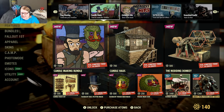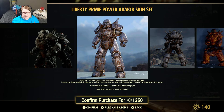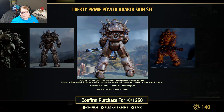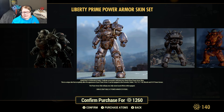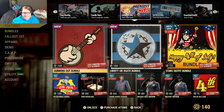The Liberty Prime power armor skin is 1260 atoms. This is a unique skin that completely alters the appearance of your power armor. It can be equipped on the excavator, Raider, T45, T51, T60, Ultracite, and X01 power armors. The power armor skin will play new fully voiced sound effects while equipped. You do need to have the chest piece on for that to work, so if you're trying to mix and match, just be aware of that.